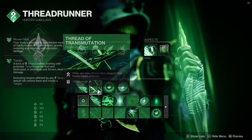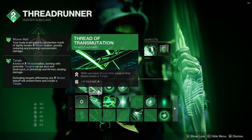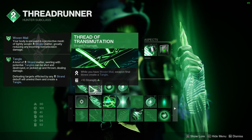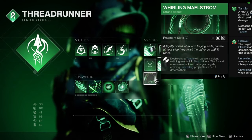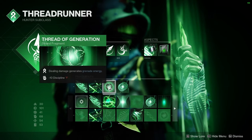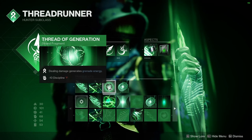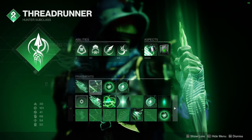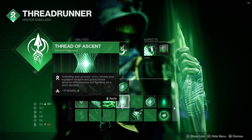For the other Fragments, we're going to use Thread of Transmutation. Because whenever we pick up an Orb of Power, thanks to Warding, any Weapon Final Blow — not Strand — will create a Tangle. Which is pretty nice, because Tangles are fun if you're using Whirling Maelstrom. Then we're going to use Thread of Generation. This adds to our Grenade because we're just going to deal more Grenade Energy, and Infinite Grenades is pretty nice. If you're not using Whirling Maelstrom and you want to use something else instead of Transmutation, you can go with Thread of Ascent. Since we're going to have 3 Grenades and we're going to be pretty fast in the game, you might want to use that.